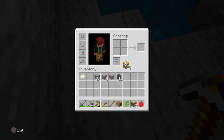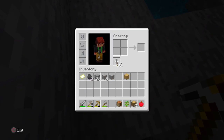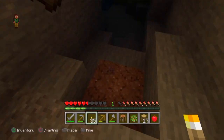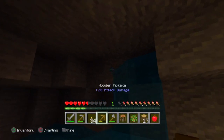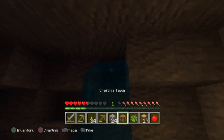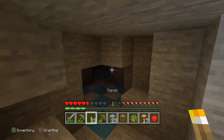Now we're gonna make some sticks. And just like that, we've got torches. Oh, I forgot you can't put it like that. Alright, so I'm gonna do it like this. Alright, I blocked it out.